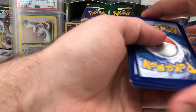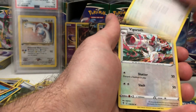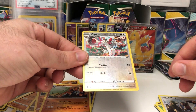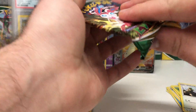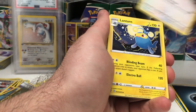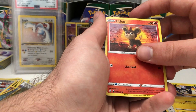We got energy, Avalugg, Snow Leaf, Badge, Pump, Kabuto, Bagon, Luvdisc, C-Dot, Slakoth, Vigoroth - there's our Vigoroth there. And this is going to be the last pack - we got darkness energy, Fletchinder, Lantern, Treasure Energy, Cutie Fly, Pikachu, Applin, Lily Pup, Emolga, Litleo and Drampa. Damn - that's it.